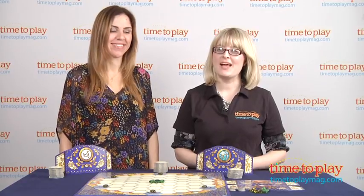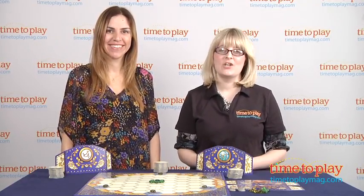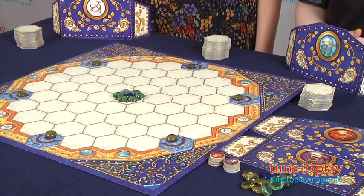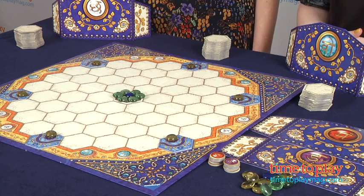Hi, I'm Laurie from timetoplaymag.com, and I'm here with Tami, and we're playing the game called Indigo from Ravensburger. In this game, players are creating pathways for moving these colorful gems to an exit on the edge of the game board.